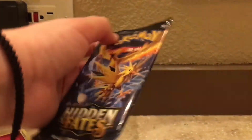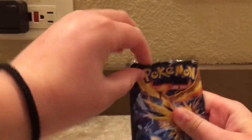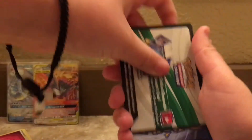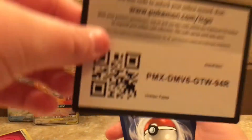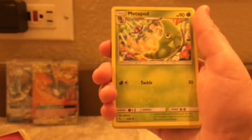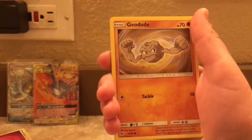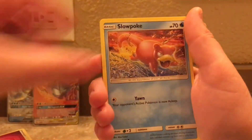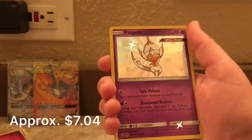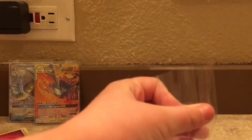We have the birds. Here is the code card. Fire Energy, Metapod, Pokemon Center Lady, Scyther, Koffing, Cubone, Geodude, Slowpoke, Clefairy. A shiny Poiple! That's nice. And a Clefable. Let's put this shiny Poiple in a sleeve.